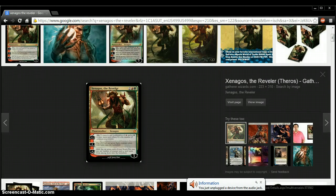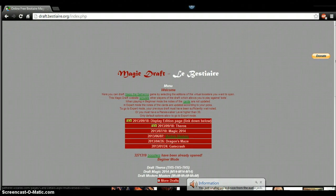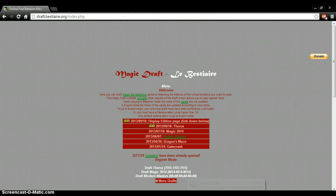The box normally is about 10 bucks, right? So about 20 bucks for the four packs, the box, the extra land, and the promo. I got about half my money's worth with just one card, so I'm pleased.